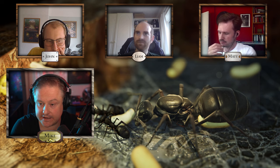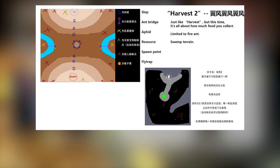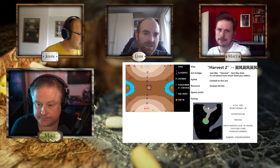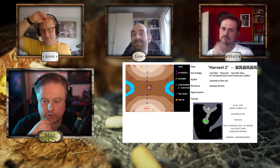The next one is what we might call an honorable mention. It's presented as an extra level, but think about how you might adapt it to be a free play map. This is called Harvest 2 — it's like the harvest but about how much food you collect instead of just leaves. It's a straightforward bilateral design, could be a lot of fun. For it to be free play, you'd have to put two more colonies in there — they could be at a severe disadvantage, or they could be considered food.